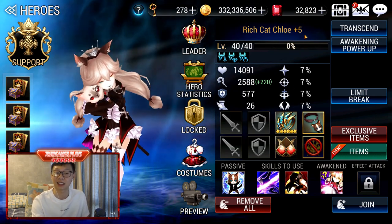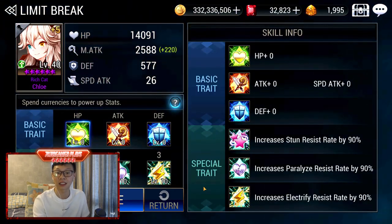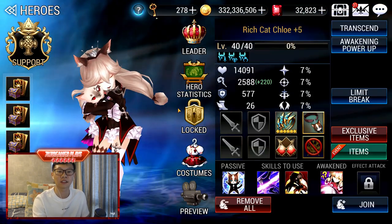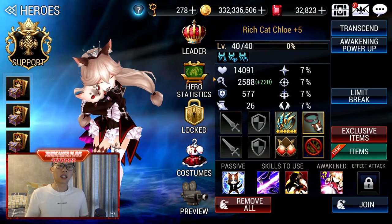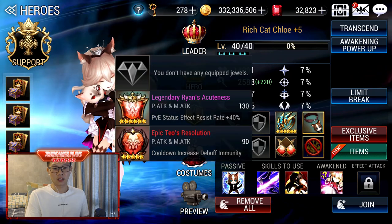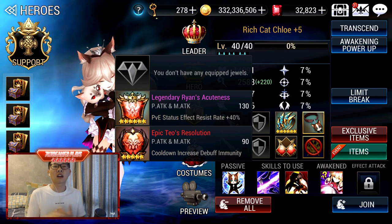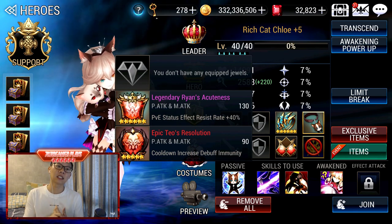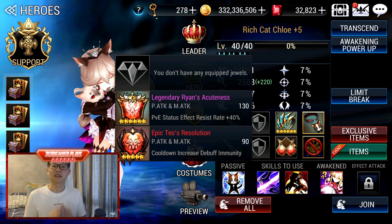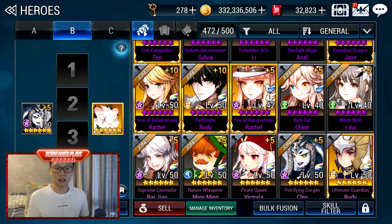The only thing you need to give this Chloe are resistances so she can use her skill. If she gets incapacitated by a Debuff, your run is just gone. You also want status resist and cooldown increase resist — basically give her all the immunities and resistances you can get.